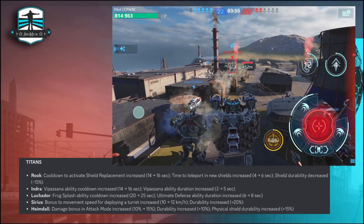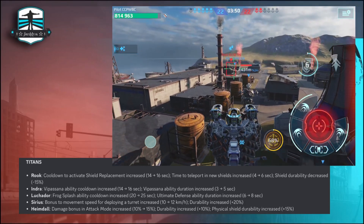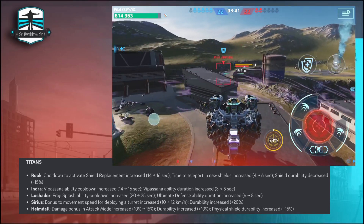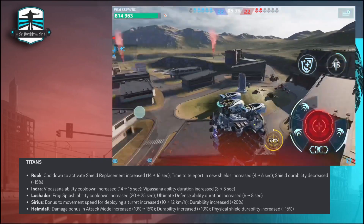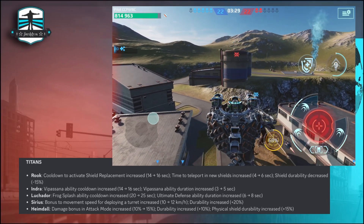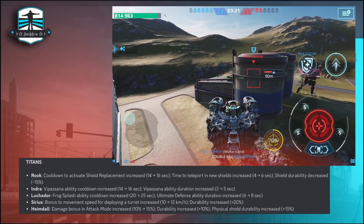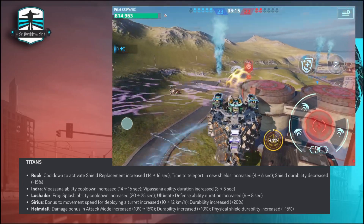For the Sirius, the bonus to movement speed for deploying turrets increased from 10 to 12, and durability increased by 20% — so the Sirius may be back in the game. The Heimdall titan damage bonus in attack mode increased from 10 to 15%, durability increased by 10%, and physical shield durability increased by 15%. For Sirius and Heimdall players, you're lucky — your beautiful titans will get stronger. I can't wait to play them again since I really like support titans, and with these increases I'm very happy.